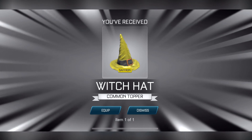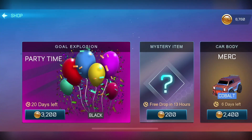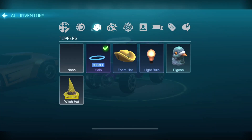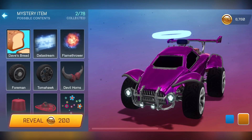Saffron witch hat. Not great, but it is painted. It is a common though. I believe painted commons go for more than 100 — let's check that real quick. Okay, no, it's 72, so it's not great. We did technically lose some money on that one.